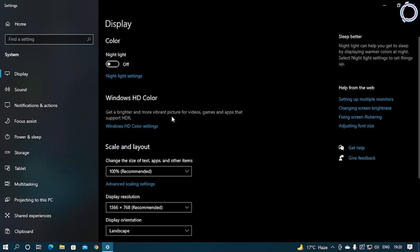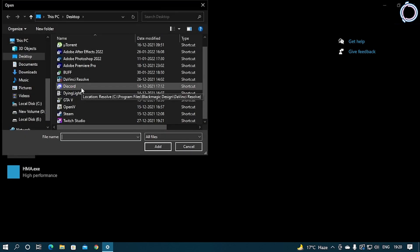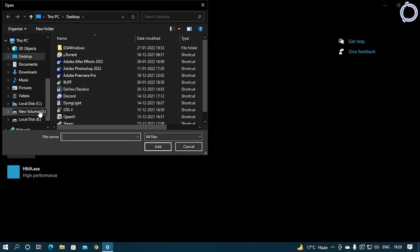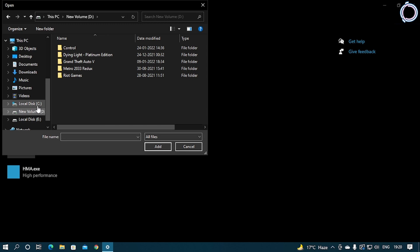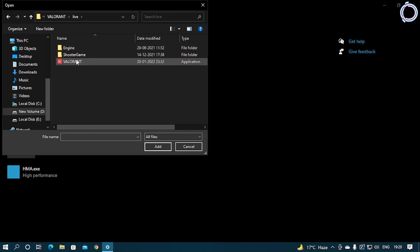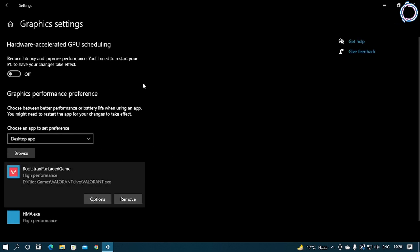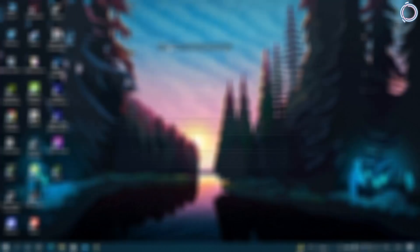Now right-click the desktop and hit Display Settings. Scroll down until you see Graphics Settings. Click Browse and select Valorant. Go to the Valorant Live folder, select Valorant, hit Options, choose High Performance, and click Save. You can enable the hardware-accelerated GPU scheduling option as well, but you will need to restart your PC.